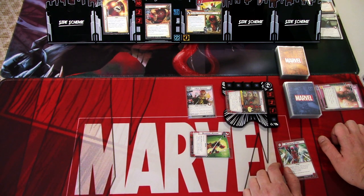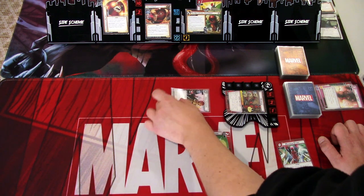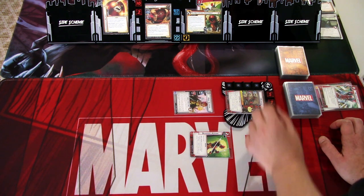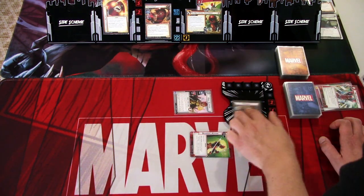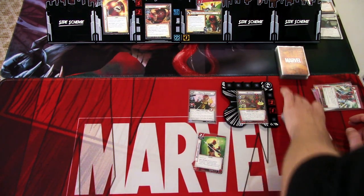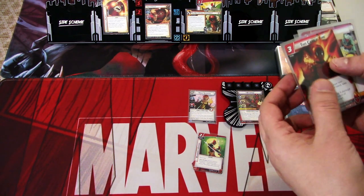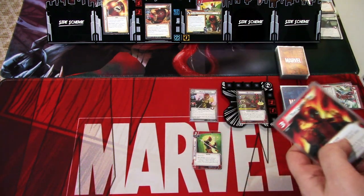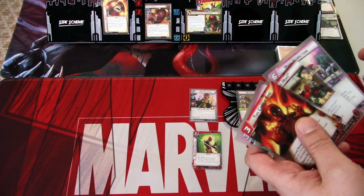Hope Summers will hit for two, and we will Maximum Effort for five damage. We ready up and draw back to hand size. We have 'This Card Is Fire' — it's past our end of turn so it doesn't cause damage. Then we have the Yoo-Hoo, Pool Inspection, and Deadpool's Katana.